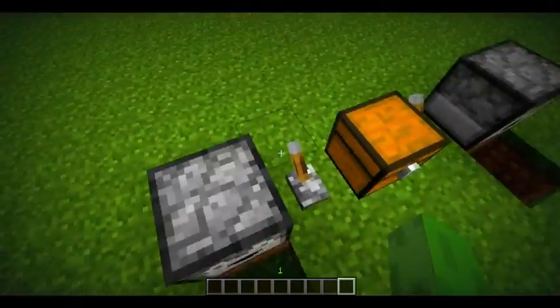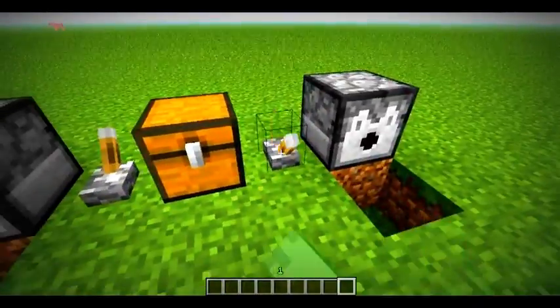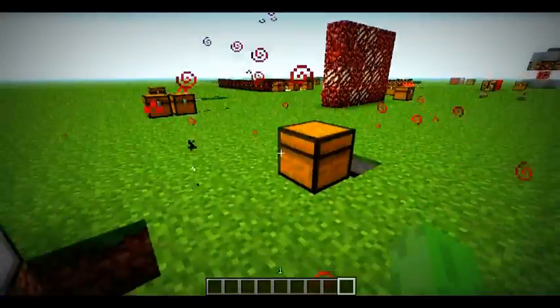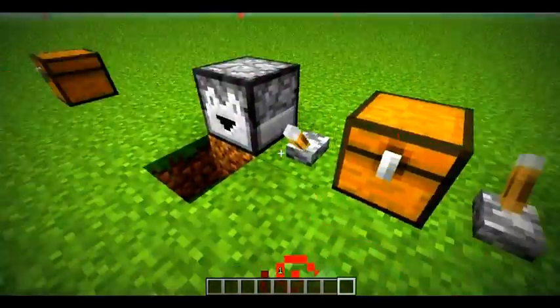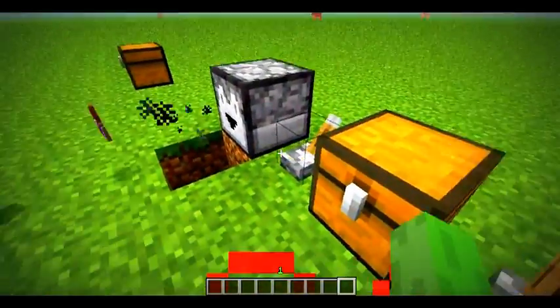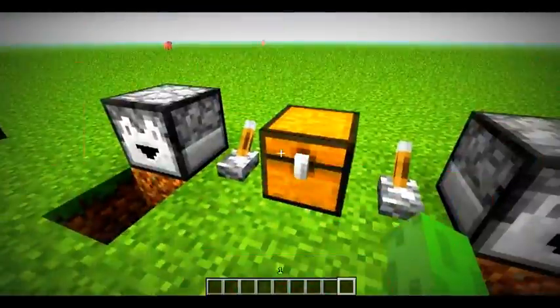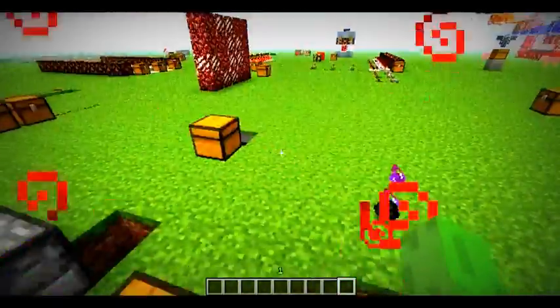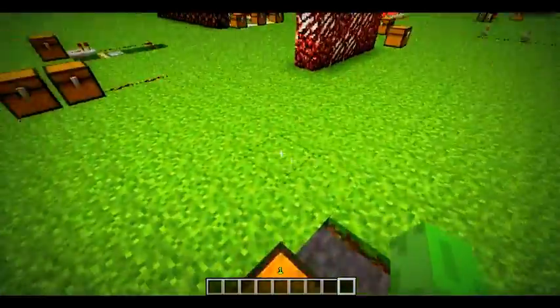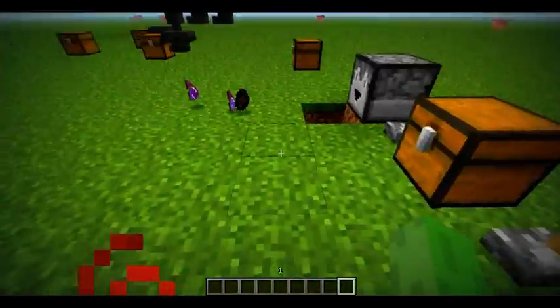The dispenser launches potions and stuff, while the dropper just drops them. This would be helpful for adventure maps — if you want players to have a potion for later and you don't want them to get it from a chest, they just step on a button and then it drops out a potion. But the dispenser is more of a launcher — it launches mob eggs, launches potions.